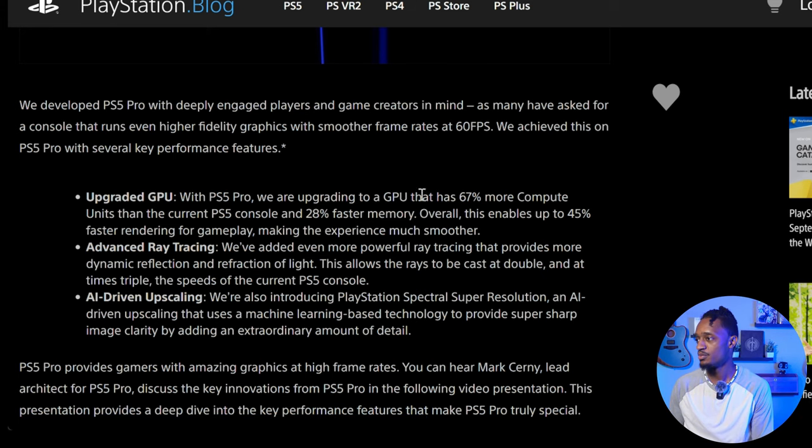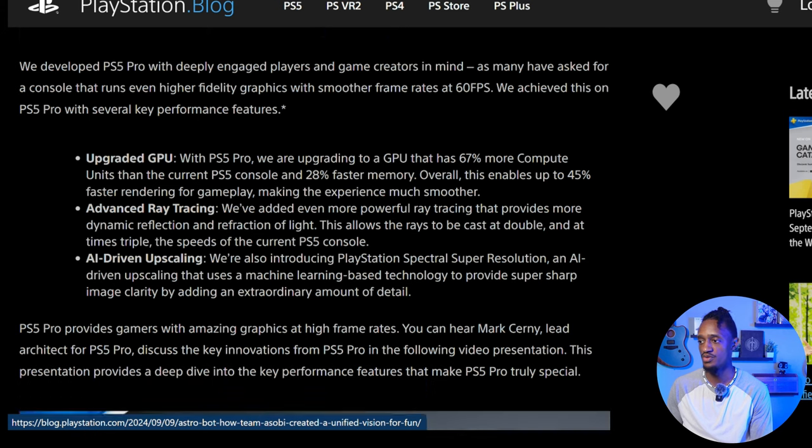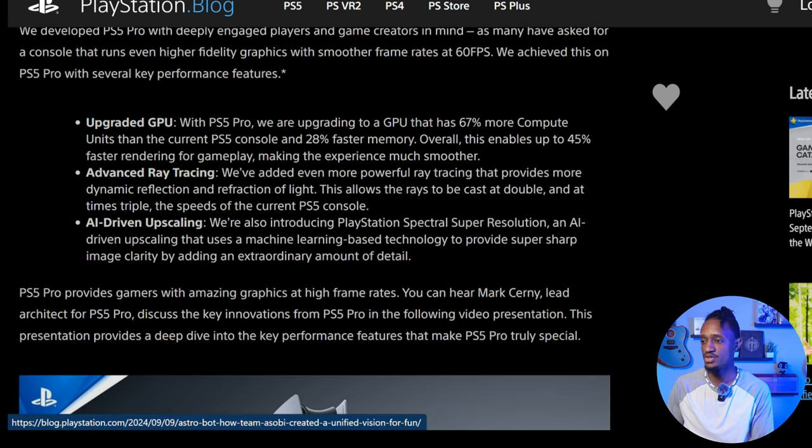There are a couple main points in this blog that I want to go over — mostly about what's new to PS5 Pro, some of the games it's going to have, the upgrades, and the price. First, the GPU upgrade: the PS5 Pro is upgrading to a GPU that has 67% more compute units than the current PS5 console and 28% faster memory overall.